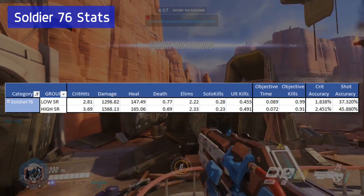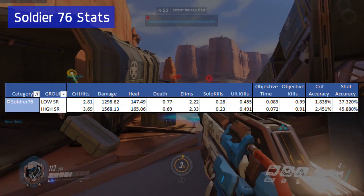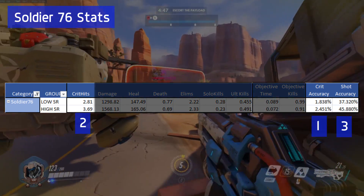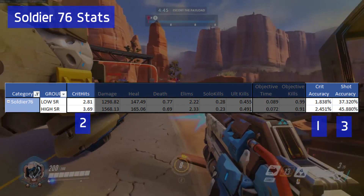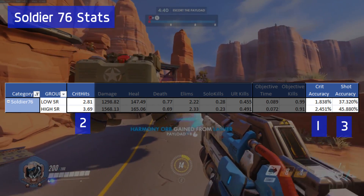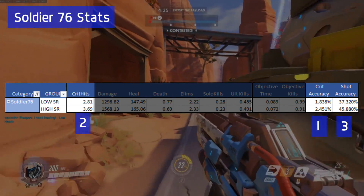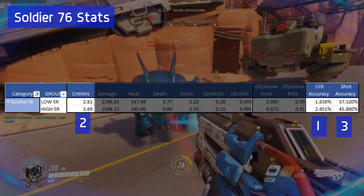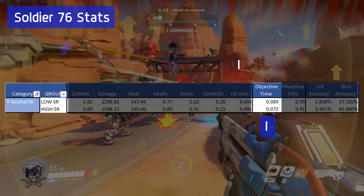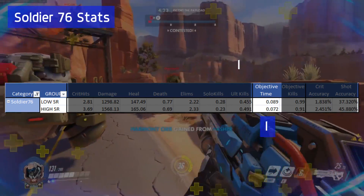Now let's switch our attention over to Soldier 76. Looking at the stats between low-ranking and high-ranking players, we'll find that nearly the same stats are relevant to Soldier as McCree: critical accuracy, critical hits, and shot accuracy. Landing consistent headshots is just as important to Soldier as it is to McCree. What isn't as important, however, is objective time. What I think is happening here is that higher-ranking SR players are focusing on getting high ground and securing kills, as opposed to sitting on the objective and leaving that to the tanks.